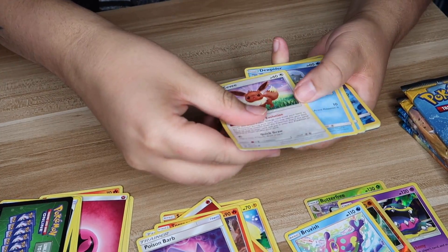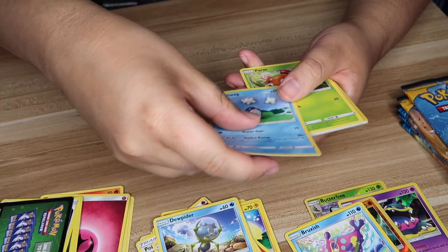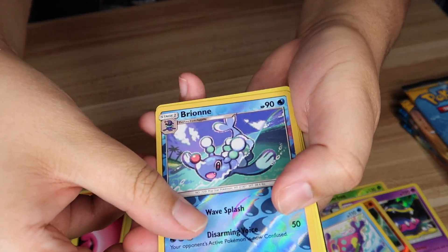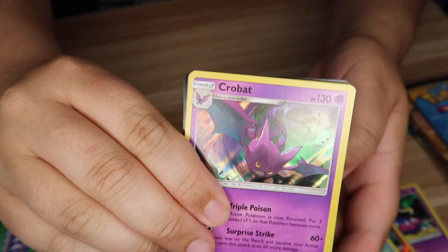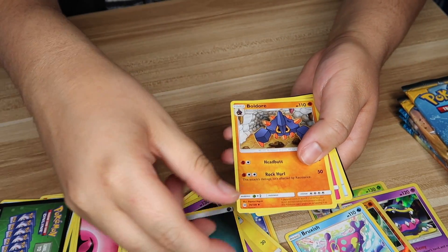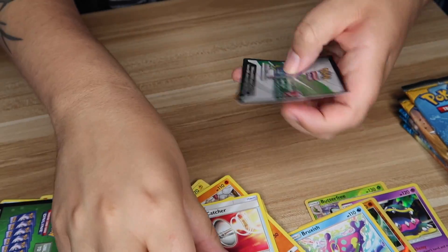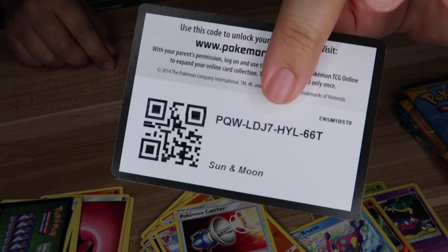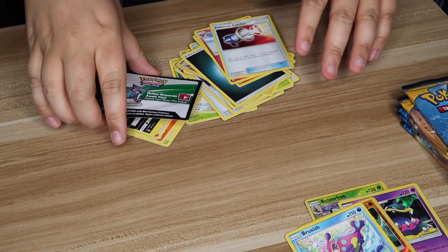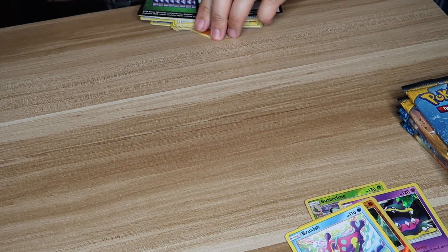Pack three: Eevee, Jolteon, Poliwag, Paras, Chinchou, Reverse Holo Bruxish, Holofoil Crobat — very nice! Energy, Boldore, Granbull, Pokemon Catcher. Very nice — at least it's not a stupid Bruxish.